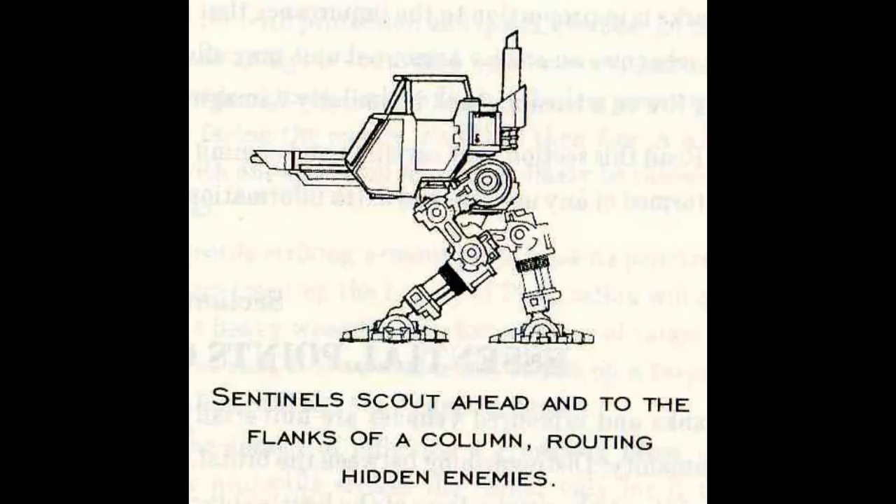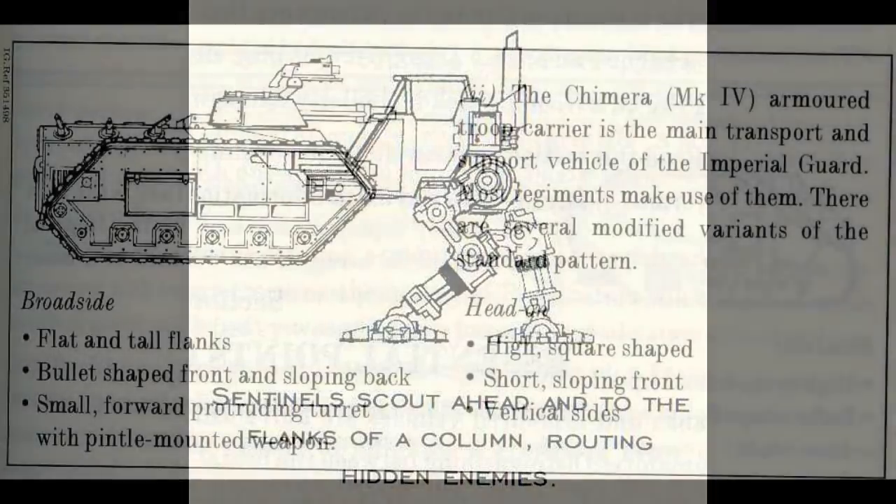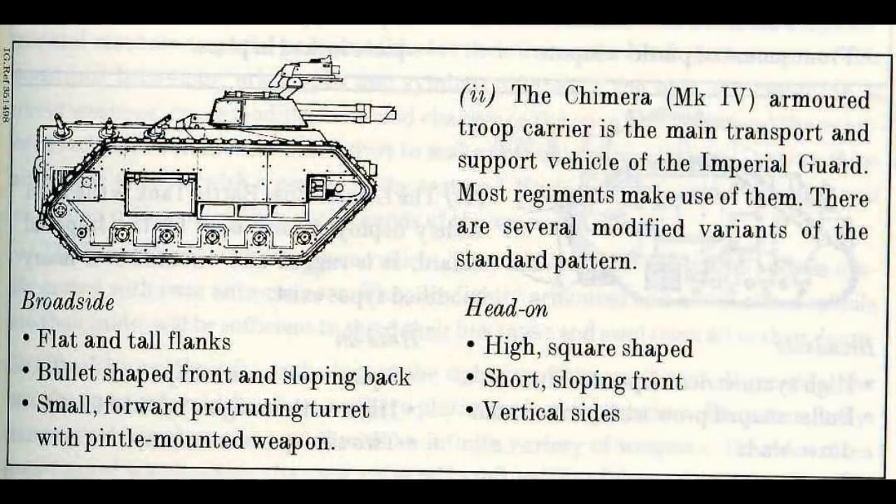2. Hellhounds. Hellhounds are a guardsman ally. It is a specialized variant of the ubiquitous chimera chassis employing an inferno cannon, or similar flame-throwing device, and they are designed to flush out enemy infantry hiding in dense terrain. The igniting chemicals it spews work into every nook and cranny of cover, reaching and immolating any living thing it touches. The Hellhound has a vicious reputation, as do their crews, and the sight of these powerful machines incinerating all in their path instills fear in the hearts of the enemy.